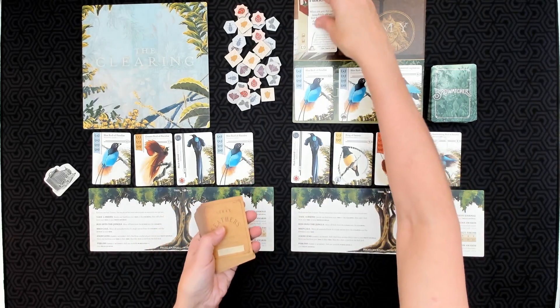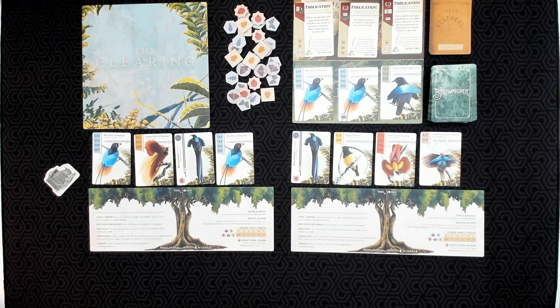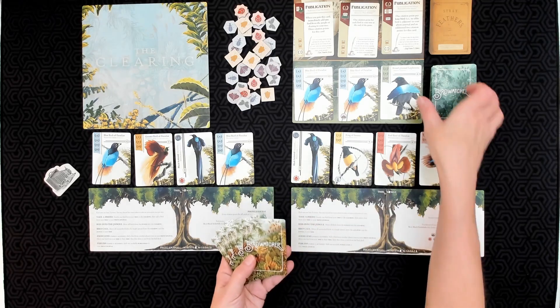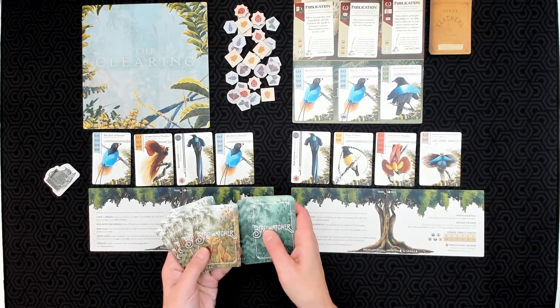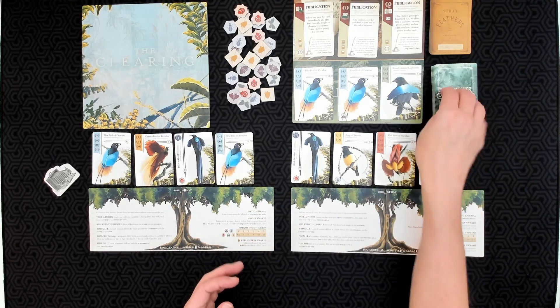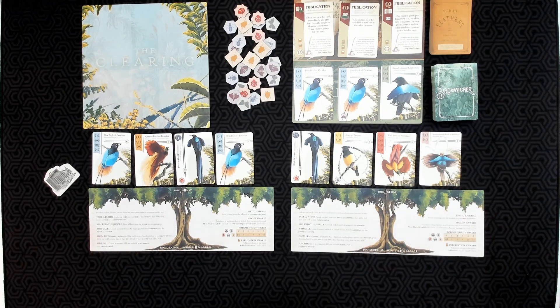Next you would deal three cards to the academy from the publication deck. Finally, you're going to take those special cards — they have a different back so you will know when these are coming up — and shuffle them into the standard bird deck. So now we are set up for a two-player game of Birdwatcher.